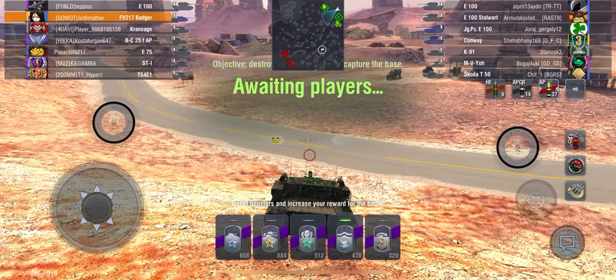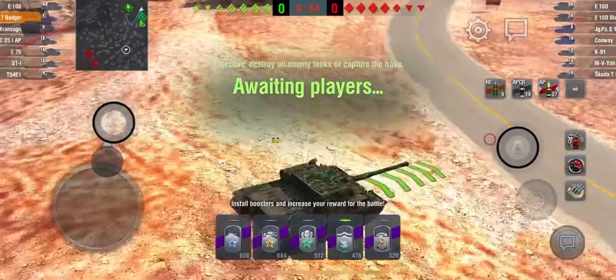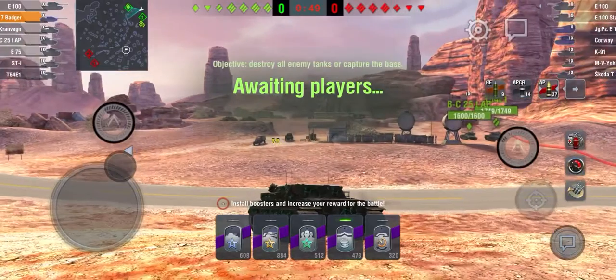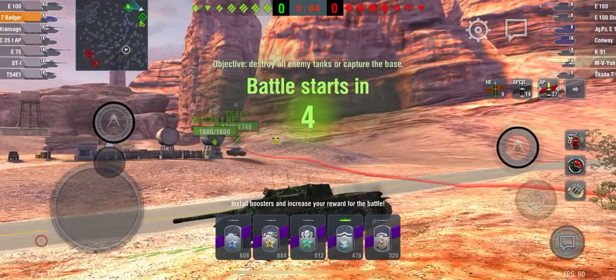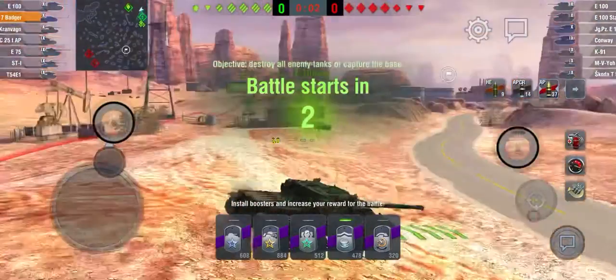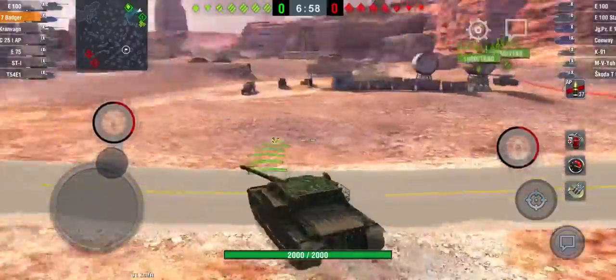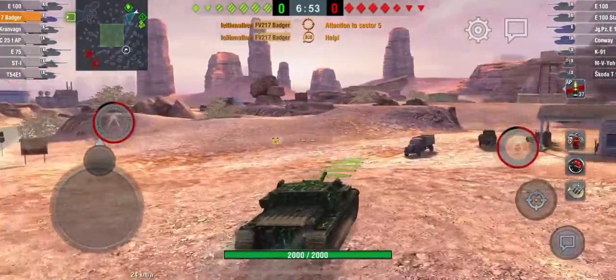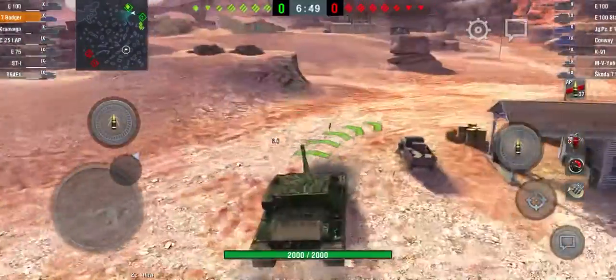This can actually be a very, very good map for me because there are a lot of hull-down opportunities here, which is quite nice. I want to see where my team goes first — if all my heavies push left that's not a good idea. Come on team, please push here.